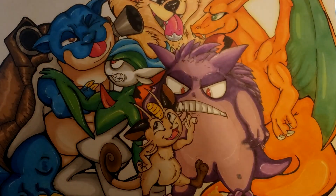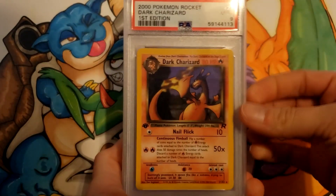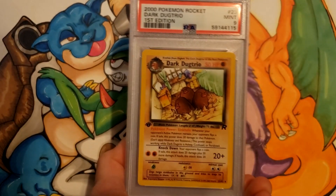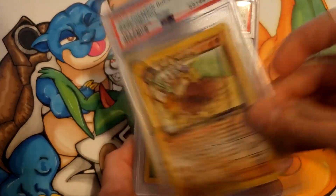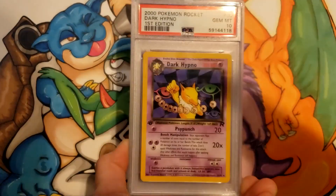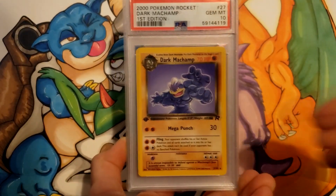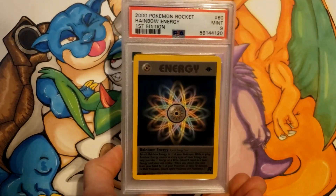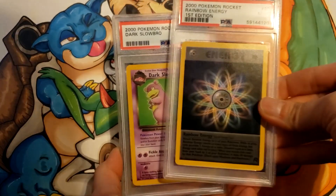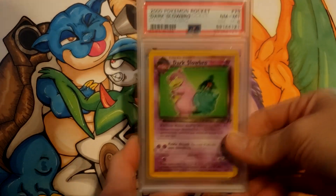In the last stack: rare Dark Charizard got a 9 — also First Edition. Dark Dragonite got a 10, Dugtrio a 9, Dark Golbat a 10, Dark Gyarados a 9, Dark Hypno a 10, Dark Machamp a 10, Rainbow Energy got a 9. Still in First Edition. Now transitioning to Unlimited: Dark Slowbro got an 8.